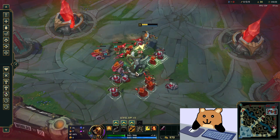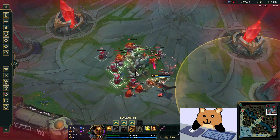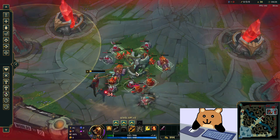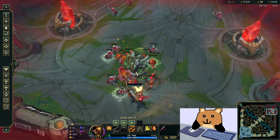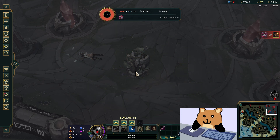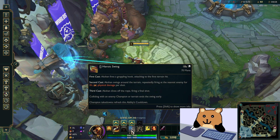It appears cannon minions are a problem. The cannons end up doing too much damage, and I don't have enough attack speed or damage to actually kill the cannons. That's what's happening — the damage ends up catching up because the cannons tank it, so I can't actually kill them. I wonder if going adaptive for the AD would make a difference.